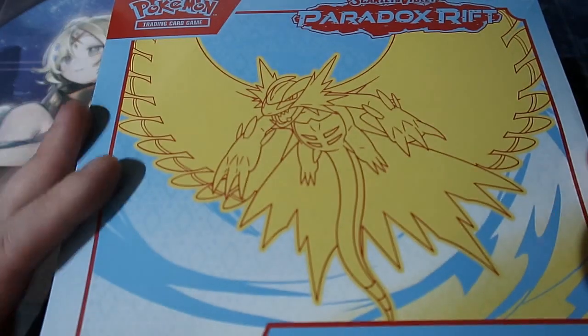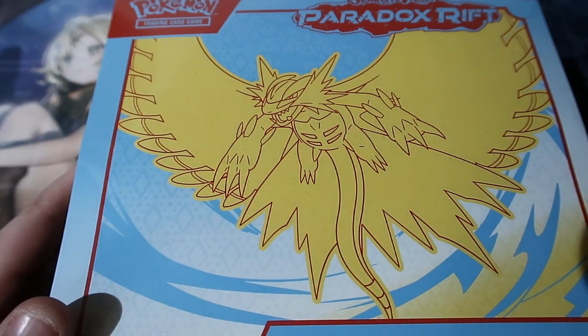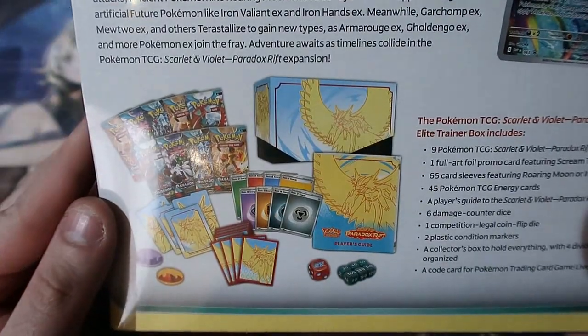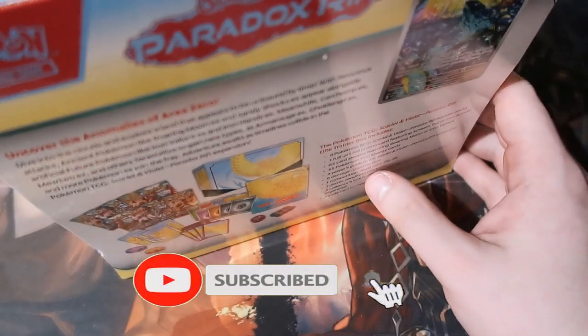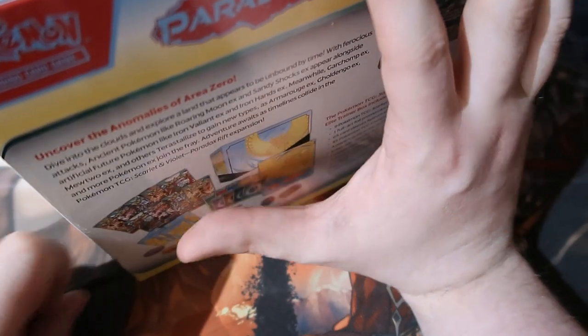Today we open up the last one of Paradox Rift right here — the other ETB that has the Raging Moon. If I pronounce it correctly, it has one of my coolest promos right here: Screaming Tail. It's the Jigglypuff ancient card which I absolutely adore, and I've already showed you the booklet.